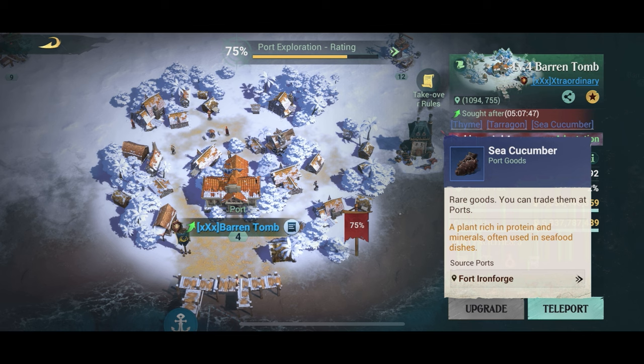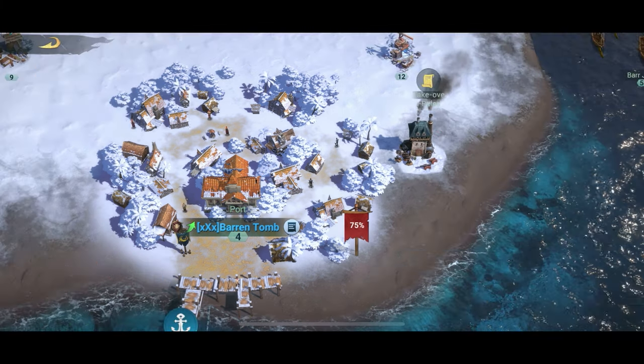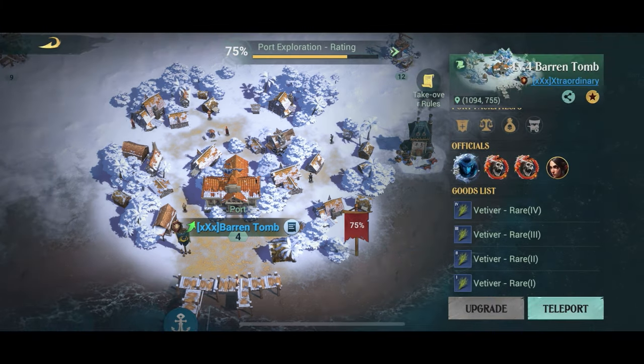A very important aspect is the little green arrow shown on screen — that means something is in demand at that port. For example, dime, tarragon, and sea cucumber are in demand at this port for the next five hours. So if you can sell one of these three products you're going to make more money.